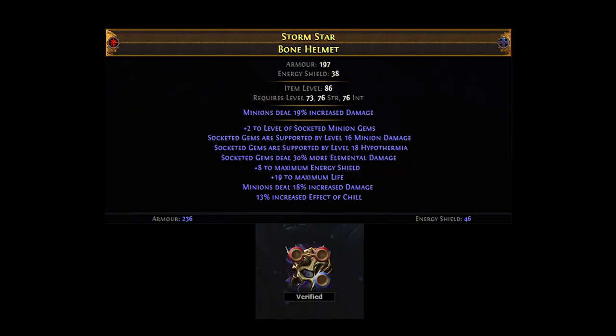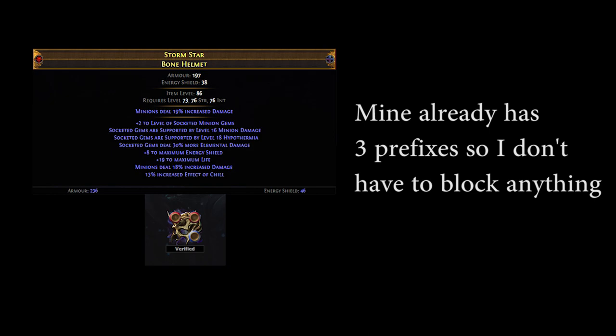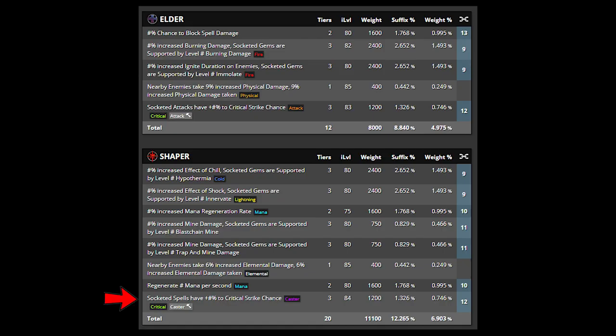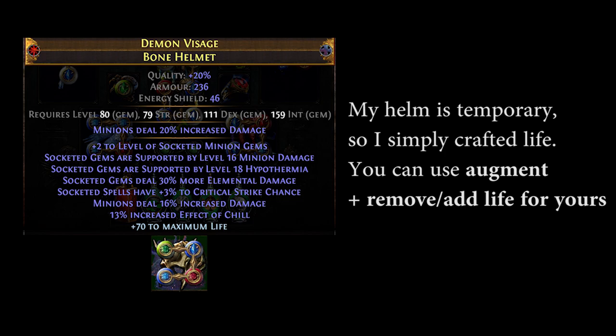The final two steps are the Spell Crit plus the Life. In order to craft the Spell Crit, first you want to block out all prefixes on the item by using your bench. Afterwards, use Augment Caster. That craft can now only roll 1-3% Spell Crit chance. If you get a bad tier, simply use Remove plus Add Caster to re-roll. The same principles can be used for the Life mod — simply block suffixes, Augment Life, and Remove plus Add until you get the tier of your choice. You can also use your bench to craft life if you don't feel like rolling.